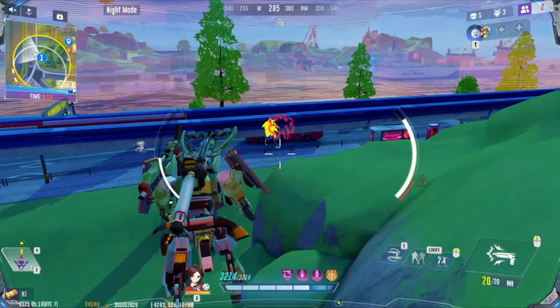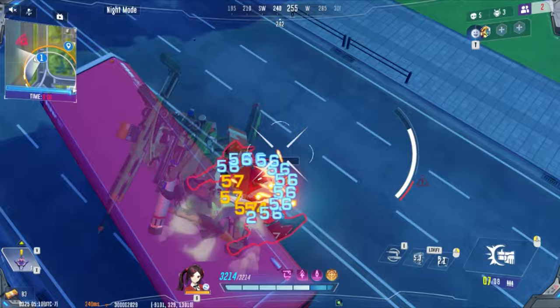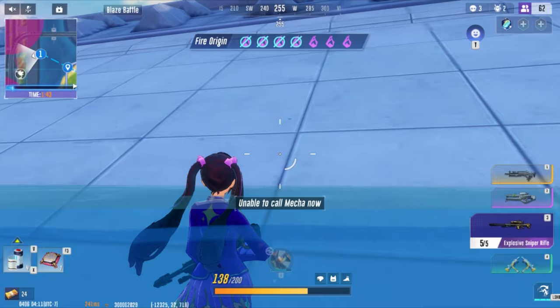Weaken your enemies with Lacerating Bolts. Successful hits with your secondary apply moderate tick damage over 4 seconds, on top of the heavy damage the crossbow already deals. A blow from this weapon could put even healthy enemies on the back foot. Syphon Bolt increases movement speed on a successful secondary hit. The speed buff is only noticeable when running freely, and even then it's not that great. If it's updated to increase speed by 50%, it could be worth using at that point.